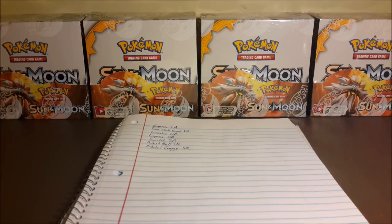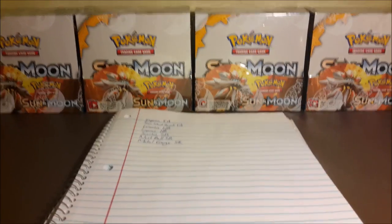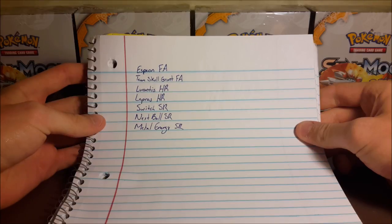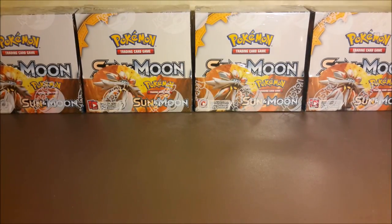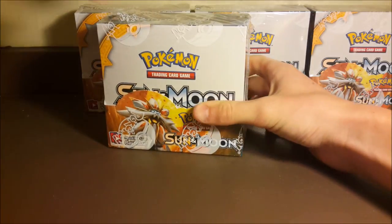Welcome to day three of our daily Sun and Moon booster box series. We are going until all the booster boxes in the back are gone. These are the cards I still need to complete my set: Espeon full art, Team Skull Grunt full art, Lorantis and Lapras hyper rare, Switch, Nest Ball, Metal Energy secret rares. So far out of the two boxes we've opened, we have not gotten any of the cards I needed, so hopefully we can get one today.